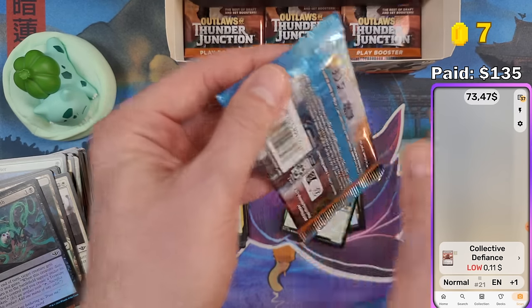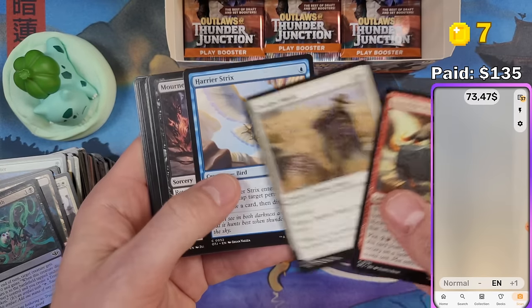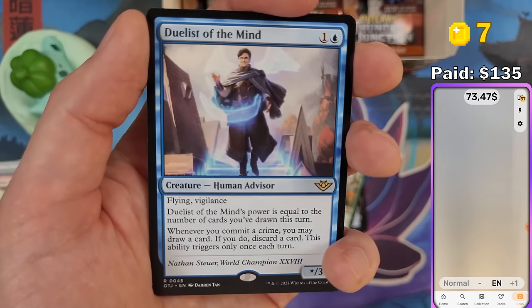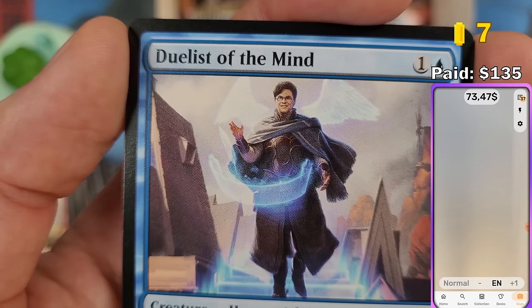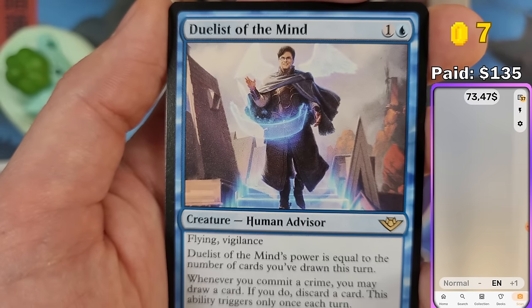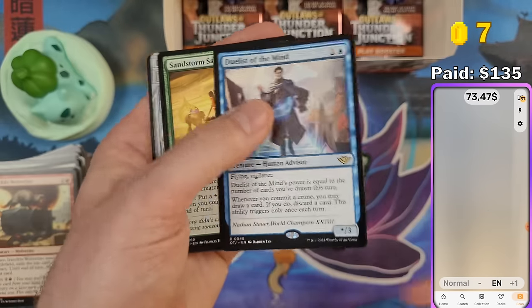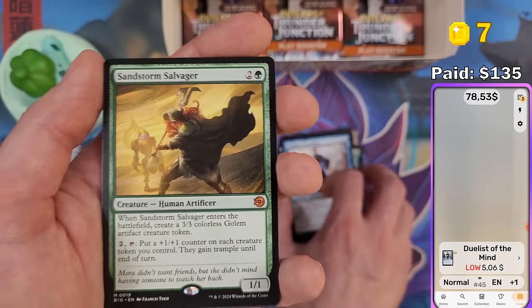I'm really excited to make a video again after three weeks of nothing. Duelist of the Mind — a pretty strong card in limited. I heard a guy who won the Magic World Pro Tour got to make his own card — this is his card and his face on it. Five bucks for this one — pretty good. Sandstone Salvager — also a strong card that I had in my pre-release deck.